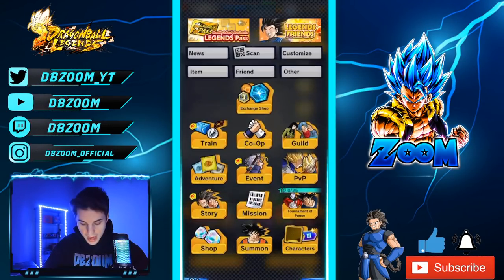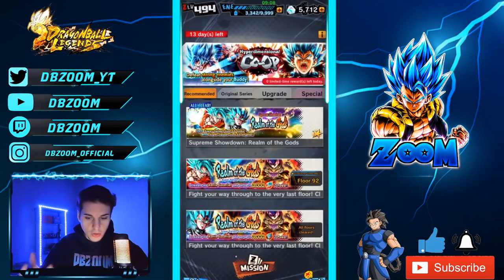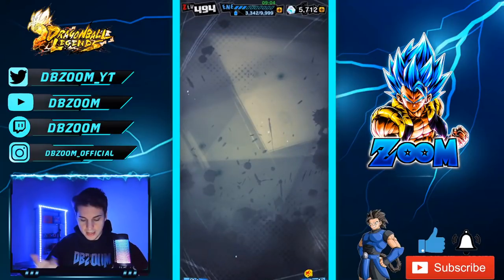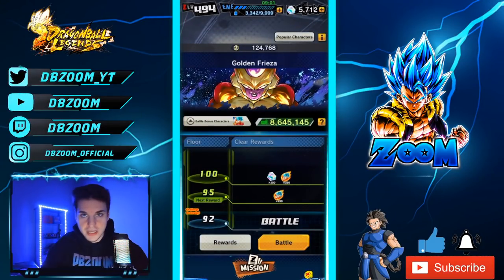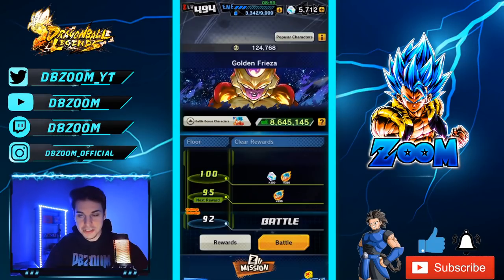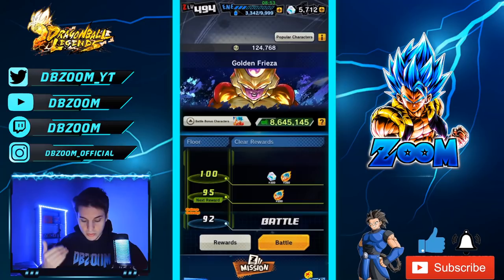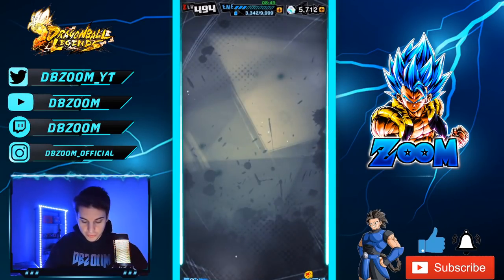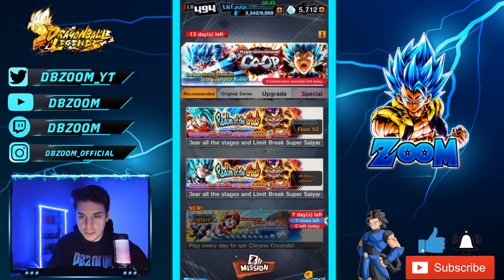We also have the other two Realm of Gods events. I already completed one, but I still need eight more stages on another — I'll complete everything today. From the final mission of the Goku one it's 200 crystals, and the Vegeta one is also 200, so that's 400 more crystals.